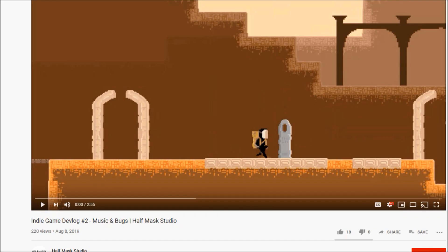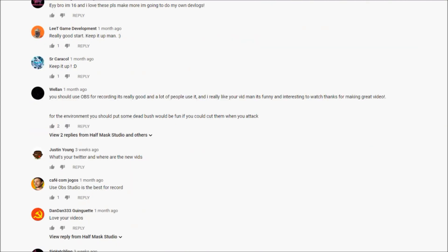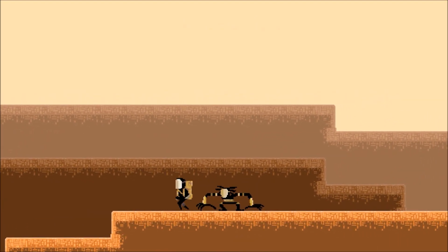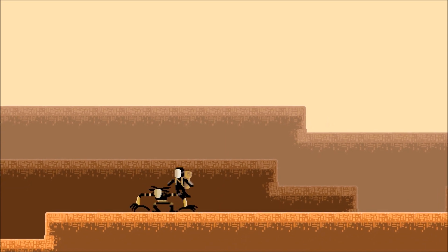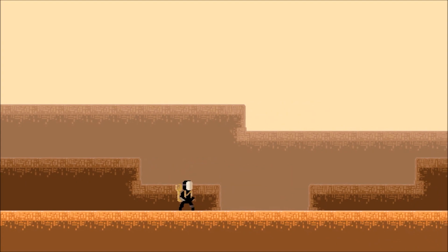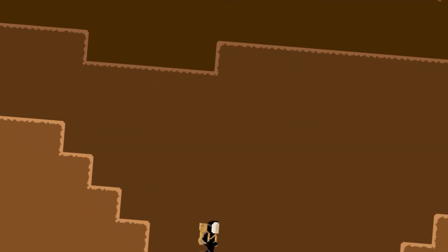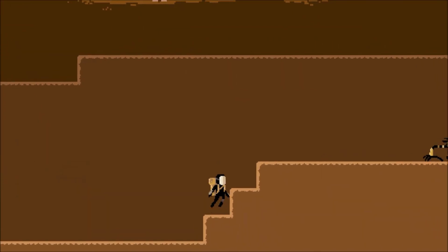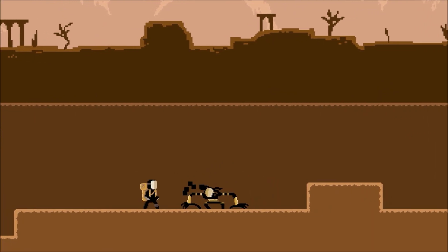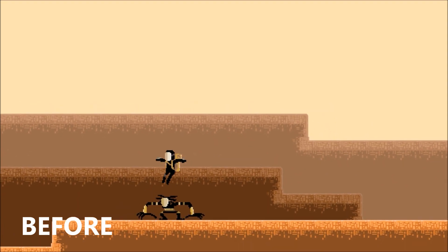Originally I decided to ask you guys what I should add to the scenes and levels, and you had some pretty good responses. I think I'm going to add a couple of them, like bushes you can cut while walking by. But it still wasn't going to be enough to make the scenes look that much more interesting, so I said forget it — I'm going to redo all the art. I always kind of knew that was the way to go, but didn't want to go through the trouble of making new tile sets, backgrounds, and all the pixel art again. But I'm glad I did because the game looks a lot better now.